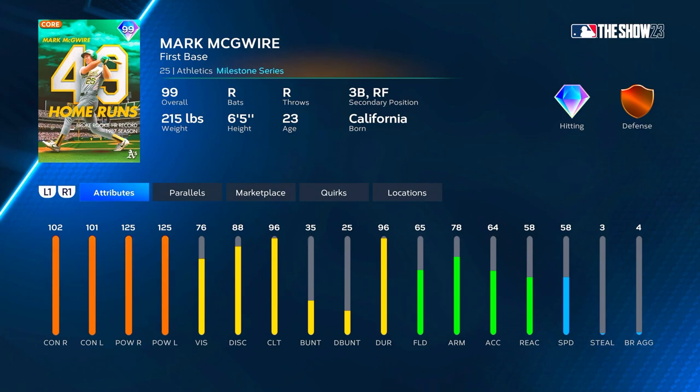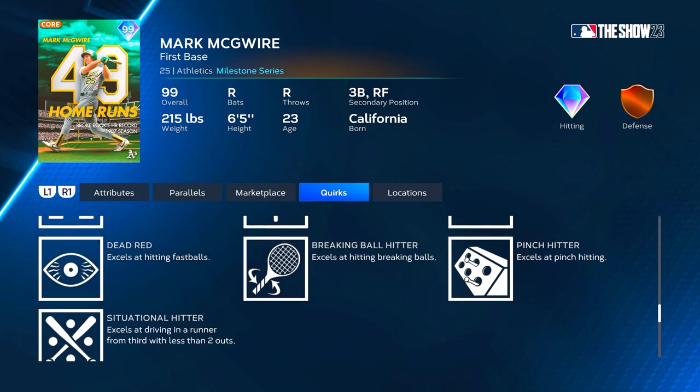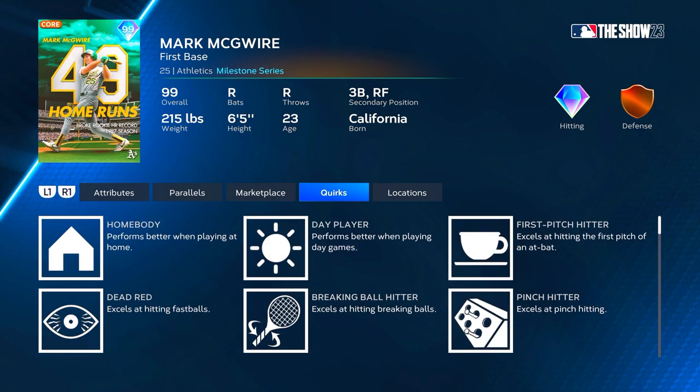Mark McGwire has first base as primary, third base and right field as secondaries, so we could use him at third base and right field, though probably not wise to use him in right field — not much speed or reaction. He's got 102 contact versus right, 101 versus left, 125 power versus both, and 96 clutch. His clutch is lower than his contact rating, which we don't love. He's got 65 fielding, 78 arm, 58 reaction — bronze defense at first, up to silver at parallel five. He has quirks: home body, day player, first pitch hitter, dead red, breaking ball hitter, pinch hitter, and situational hitter.